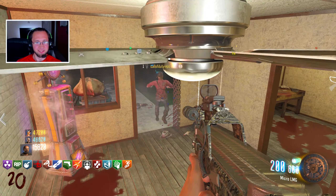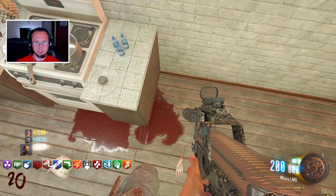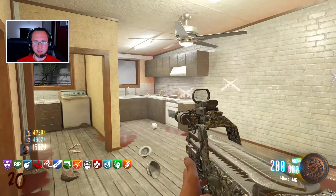Did either of you even come over here to this side? There's a Kumchak on the wall for 1,500 points.